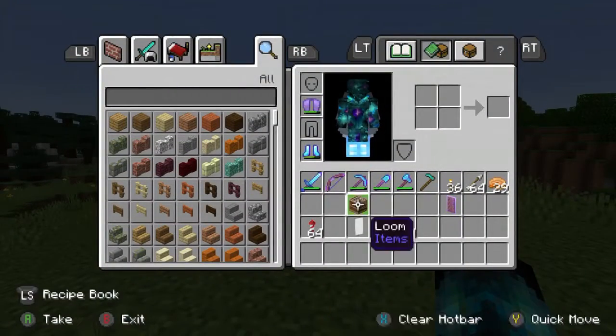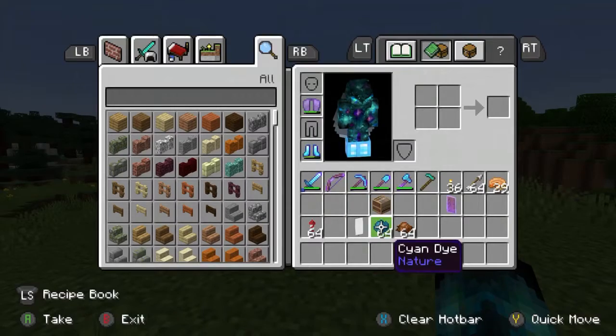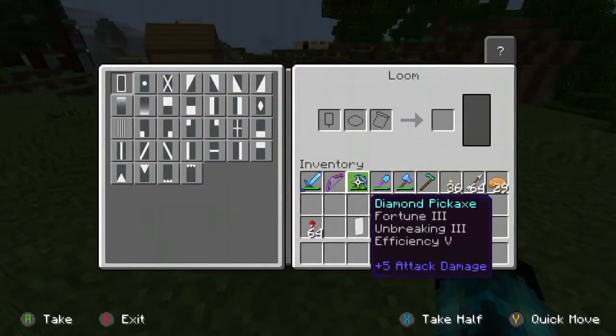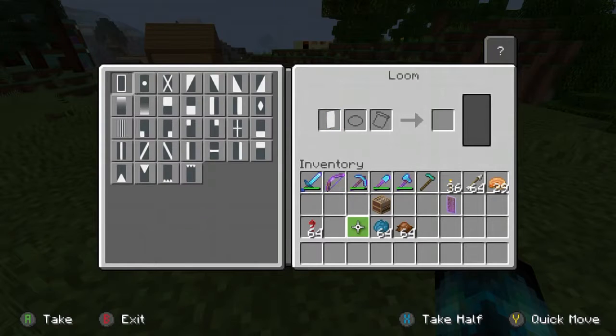The first thing you guys need is a white banner, a loom, cyan dye, and brown dye. So first of all, get your loom out, and you want to make the top.